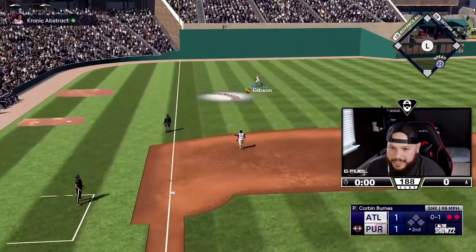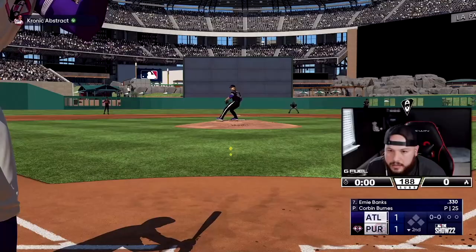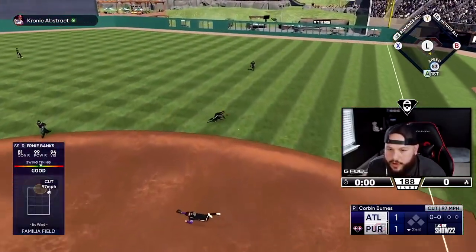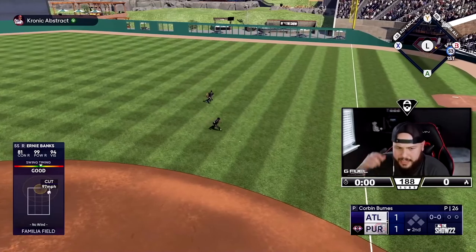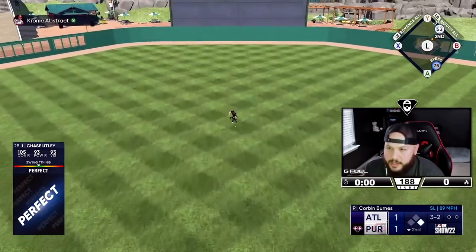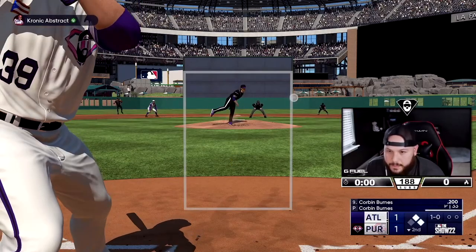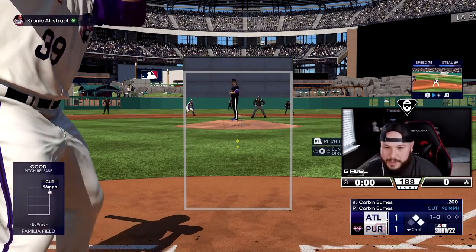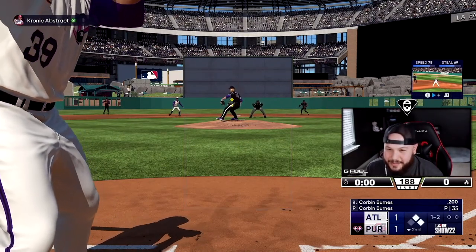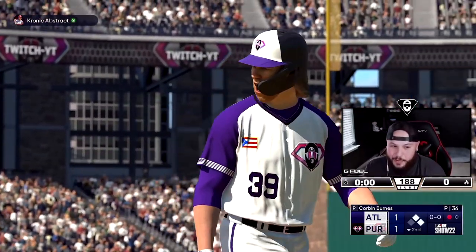Gibson got the speed — one-two-three, atta boy! He has the pitcher spot up next. Get through, find a hole — we would take it. Perfect for Utley, back-to-back singles. We got the pitcher spot and I think I'm just gonna take the strikeout, I'm not gonna swing. I'm gonna be smart. I want to swing so bad but I'm not gonna swing — I'll take the strikeout.